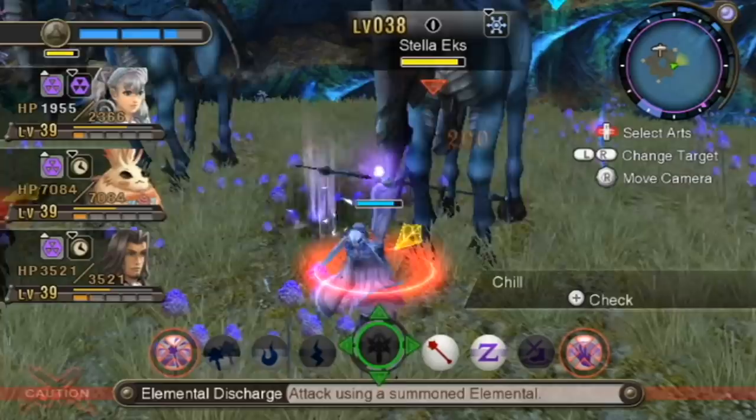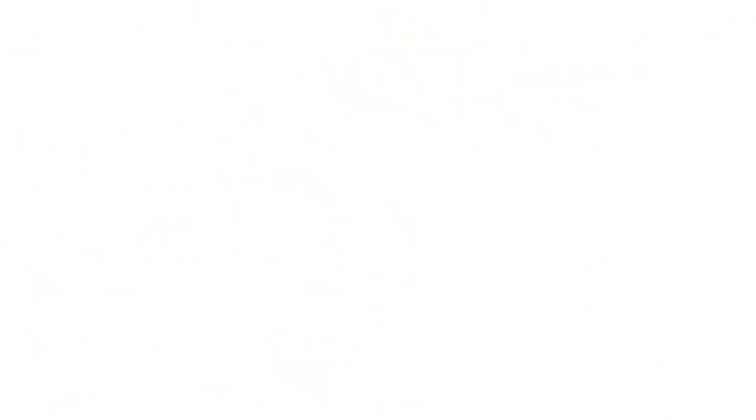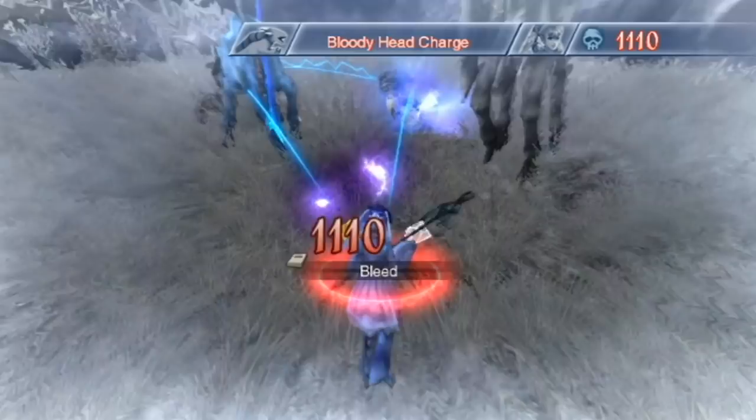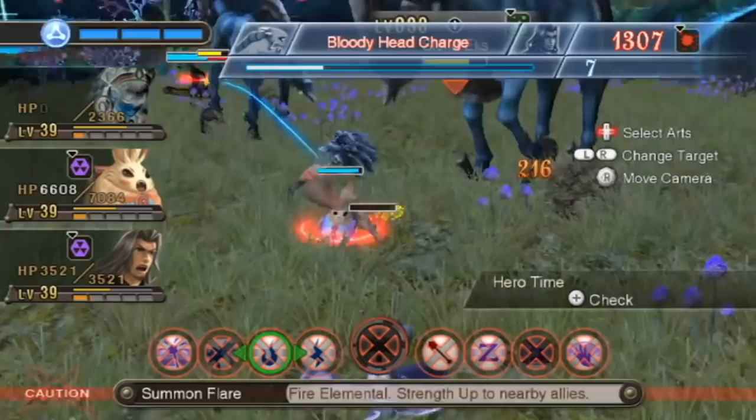Unlike the Shulk video, I'm going to talk about class first, because this is actually going to inform a few more of our decisions later down the road. Obviously she's going to be a spellcaster — someone who pretty much can't do anything physically — and believe it or not, we're not even going to be able to get Starlight Kick in there without having to multi-class, and I didn't really want to do that this time. The choice of which spellcasting class to go with is a bit of a more difficult one.